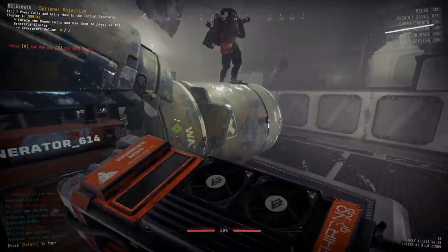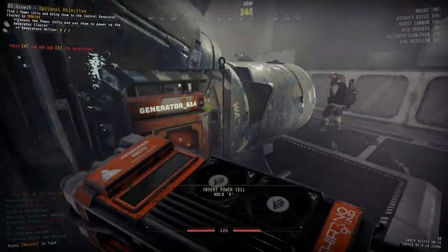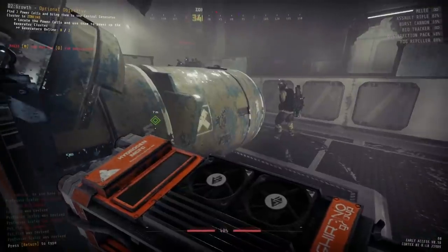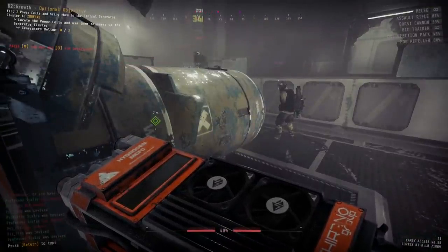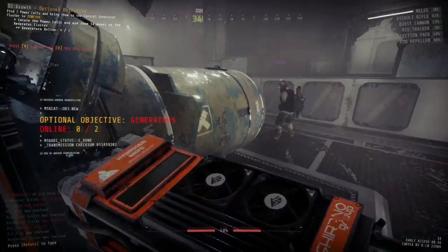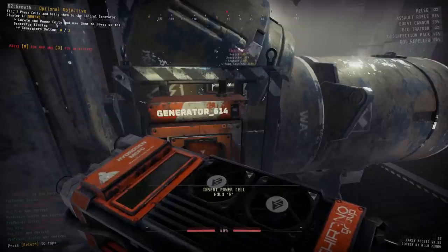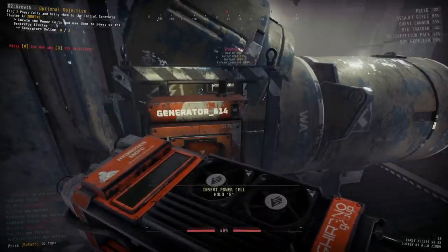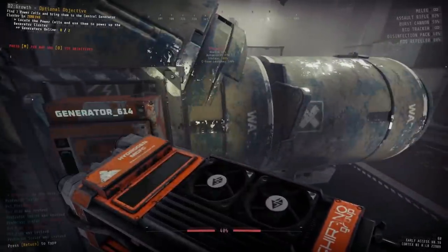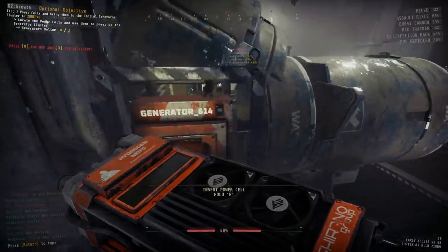Once you have both power cells and all the resources, prepare to finish the generator cluster. When you put both power cells in, this will initiate the fog timer. Most people say you basically have one hour to finish the level from this point, but ideally you'll want to finish faster — you should be reaching the final extraction scan around the 40 to 45 minute mark. Before you put the power cells in, make sure you're distributing resource packs, picking up anything you left behind, and everybody knows the plan. You won't really have time to stop and discuss strategy as you go through.